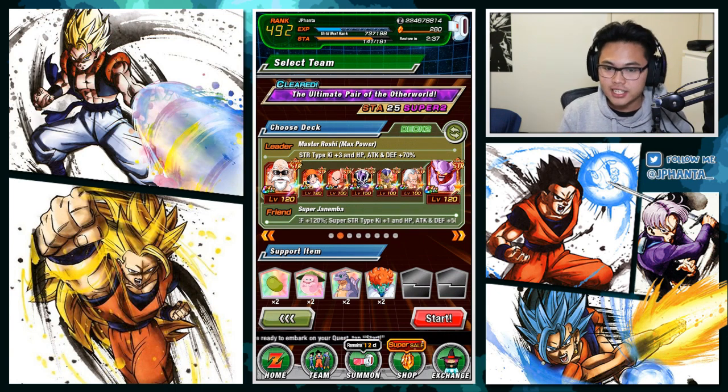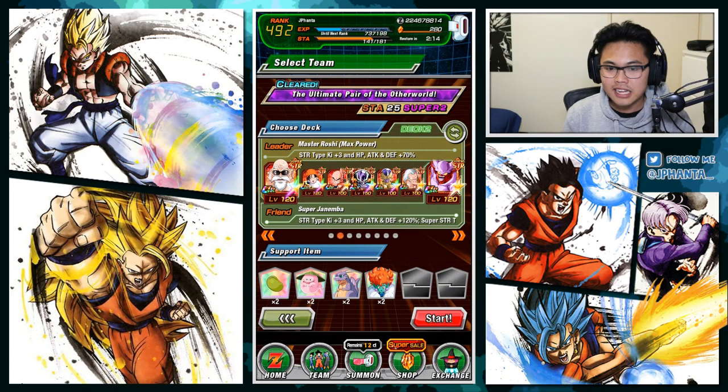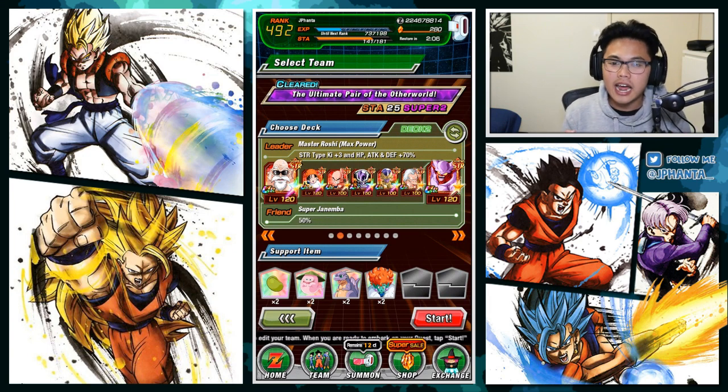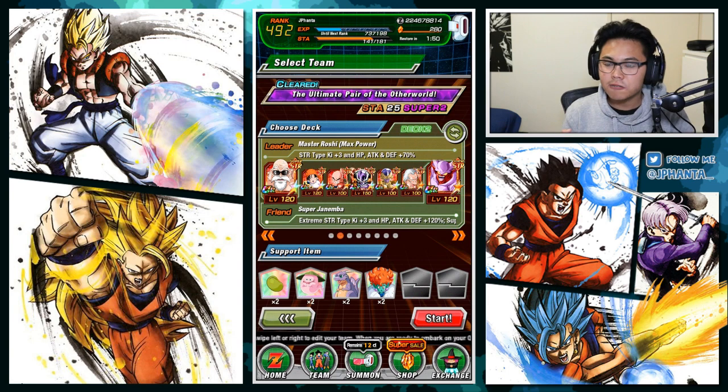So this is the team we are running today. We are running Super Janemba as the friend. Super Janemba does have the advantage against the first three phases of this Dokken event. He does bypass all the damage reduction stuff and everything like that, so he will do extra damage. With that, we are running a lot of extreme STR units. Your team doesn't have to copy this one — I wanted to run a team where I didn't want to run LR Vegito Blue or anything too insane. This was like a nice compromise, and I do want to see how good Super Janemba does on the Dokken event. Hopefully this one is not too hard. If you haven't seen the Vegito Dokken event guide, make sure you check it out in the description down below.